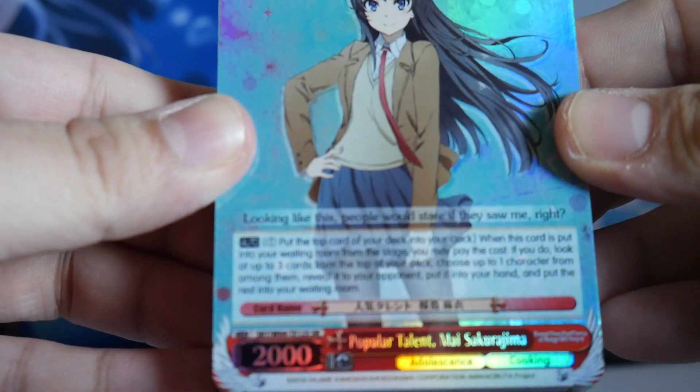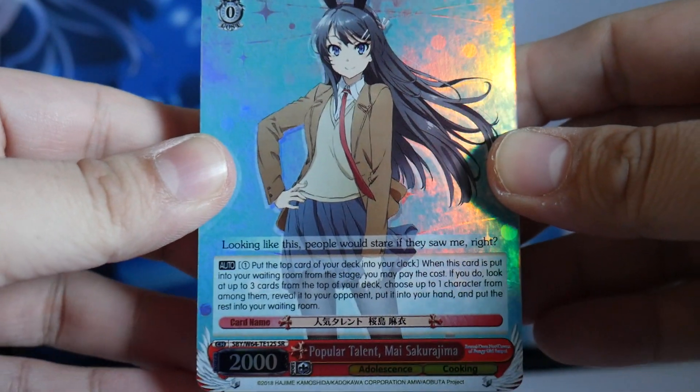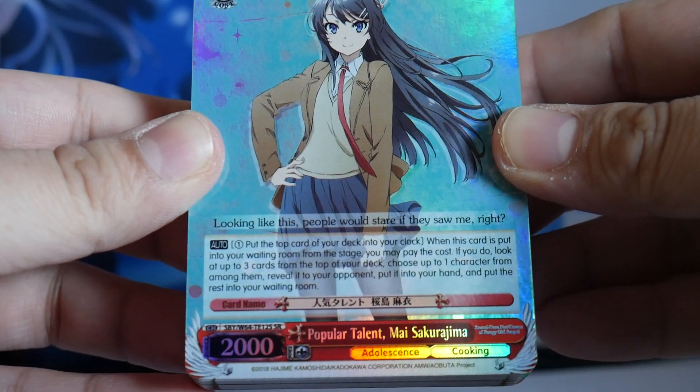The front card is a level zero cost zero — Popular Talent Mai Sakurajima.